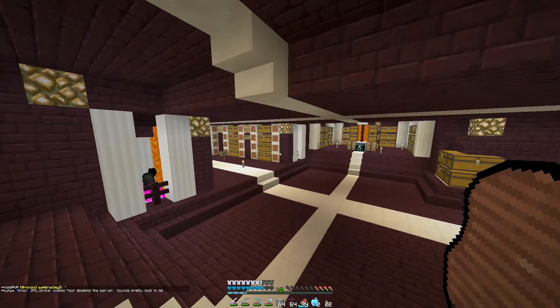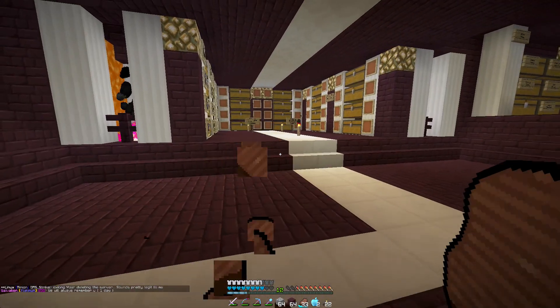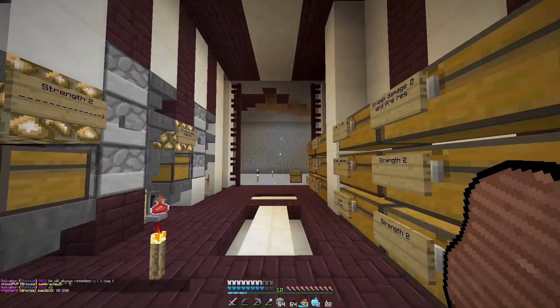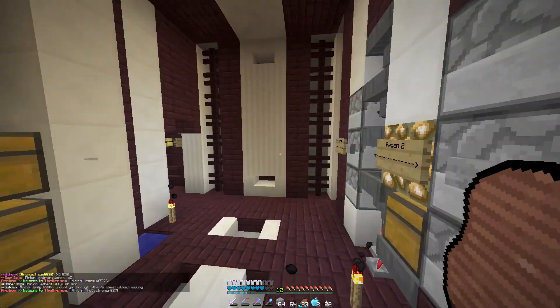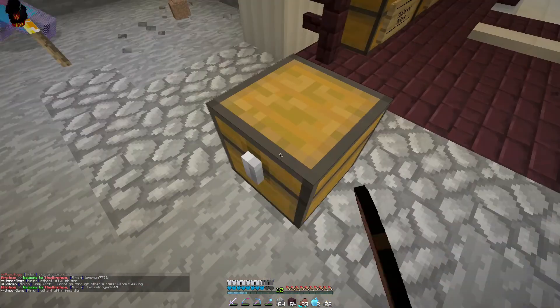Hello everybody and welcome back to episode 12 of Factions. Today we're going to be working on our headroom. I'm also joined by a special guest, it's David — say hello! As you can see, we've kind of cleared out a bit of an area. The other episode we didn't really know what we were going to be doing with this area, but we have decided we're going to make it into a headroom.